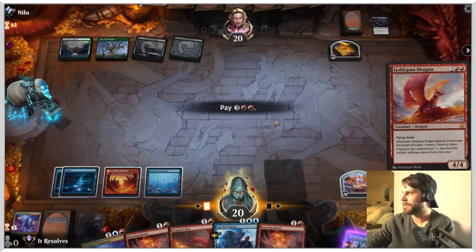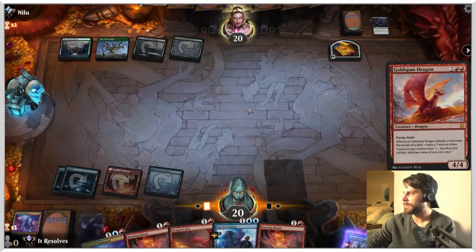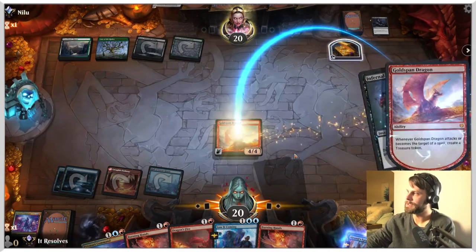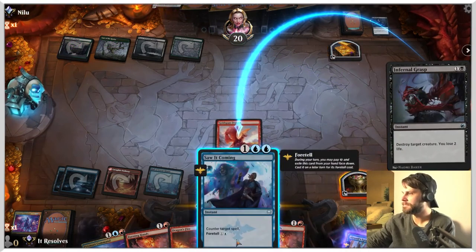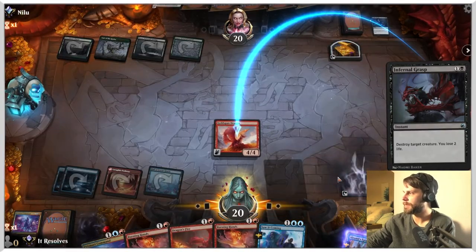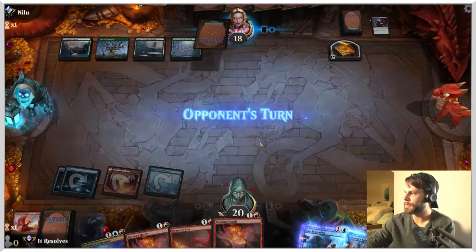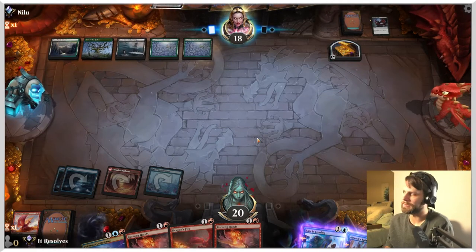Let's get the Goldspan Dragon down. We'll auto-pay here. This is going to let us leave up any of our two-mana spells, which is fantastic. Unless they can just instant-speed kill it, which they probably can. We still at least get a treasure token, so that's kind of okay. I think we'll take the opportunity to foretell this — we auto-pay, that cheapens it up. What that allows us to do is counter anything and also leave up one of our two-mana burn spells. So for efficiency's sake, I think that's the correct play.